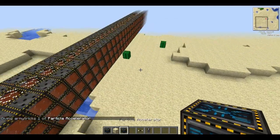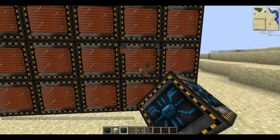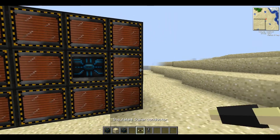Now, the particle accelerator has to be placed at one of the four ends. So for this example, we'll place it in this edge, like this. Now you've got your particle accelerator in and ready, you need a power source.